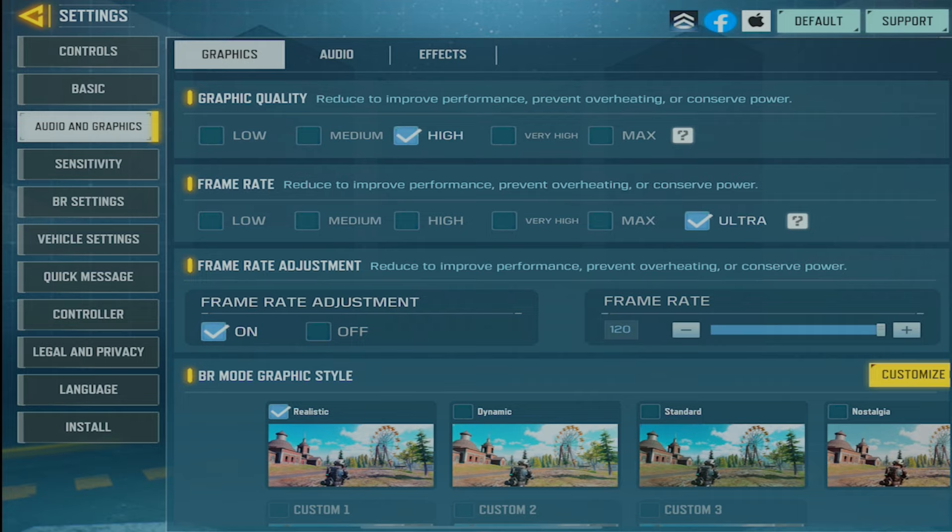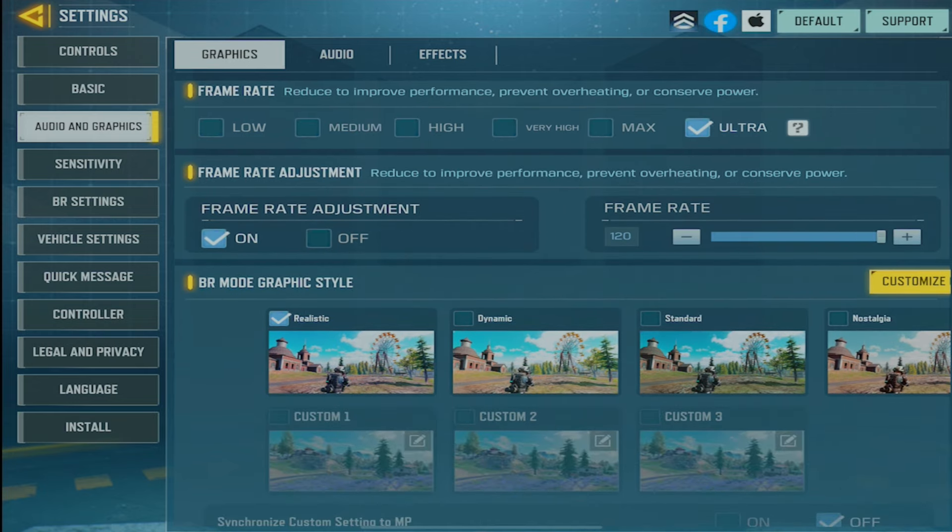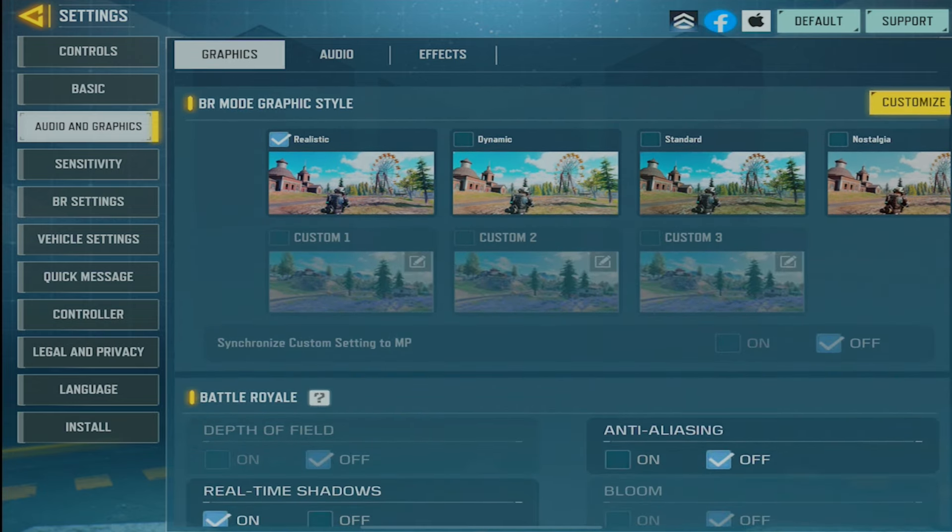I use high graphics because I do content and I want my game to look good, but if I was playing seriously or didn't make content, it would be on low. I play on realistic BR mode graphic style.